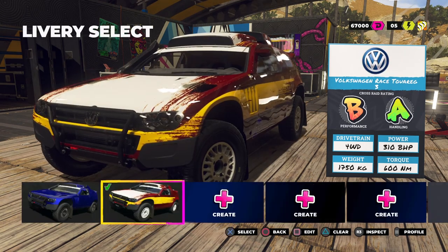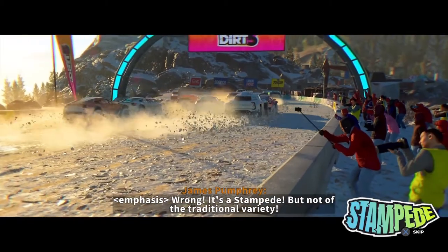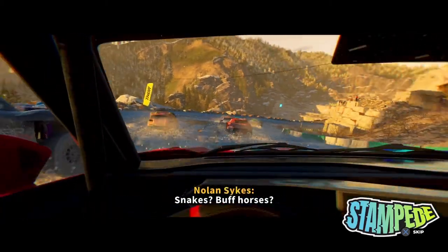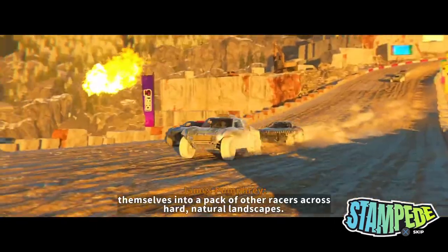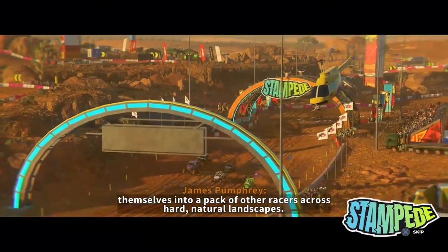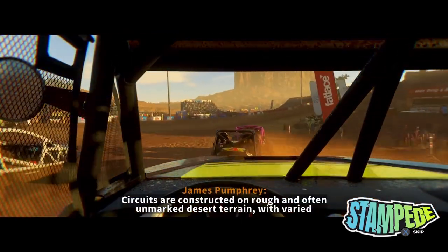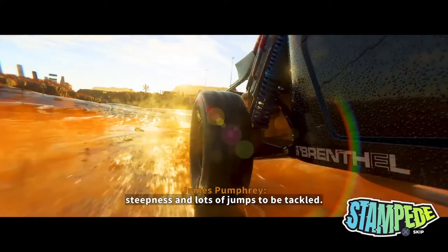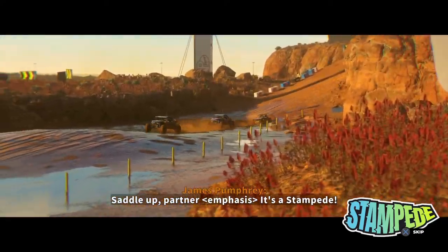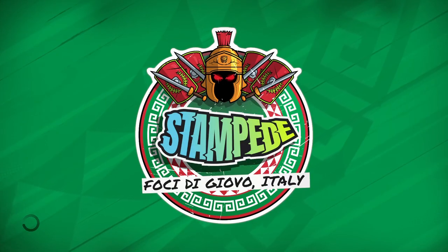Here we go to Staccato in Italy. So I guess this is the new Raid — it's a Stampede, but not of the traditional variety. Snakes? Horses? Wrong! These thoroughbred animals run on gasoline and grit, throwing themselves into a pack of other racers across hard natural landscapes. Cars — I should've known, that's what this whole series is about. Circuits are constructed on rough and often unmarked desert terrain with varied steepness and lots of jumps. It's a Stampede! So I guess this is a Raid, or it's called Stampede now.